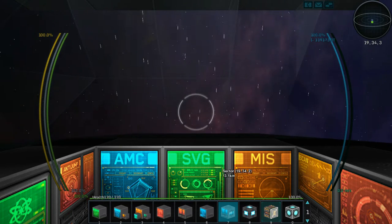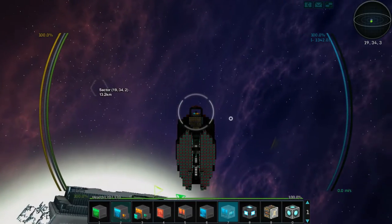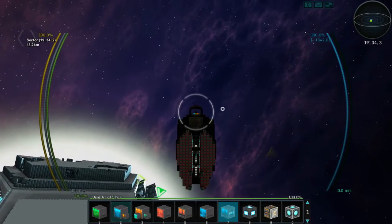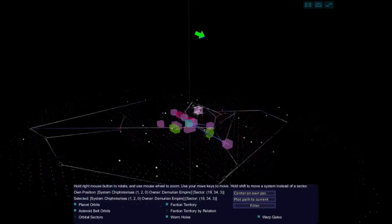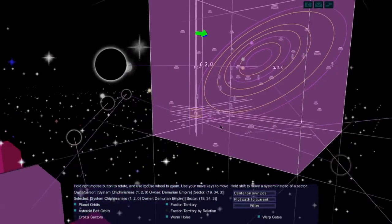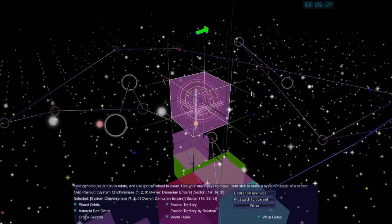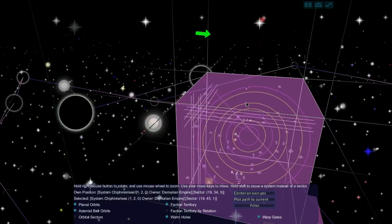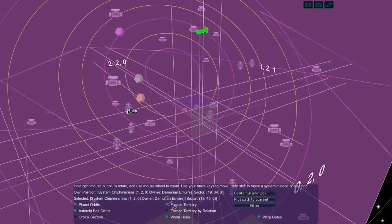There we go, now we're in orbit. Let's swing this baby around and zoom out. I need to extend the thrusters a little bit more maybe. Let's check the map and see what's happening in the galaxy. Still being left alone up here which is good. We need to find more resources - there are some in nearby systems, so let's head over to the shop and see what's around in this yellow ring.